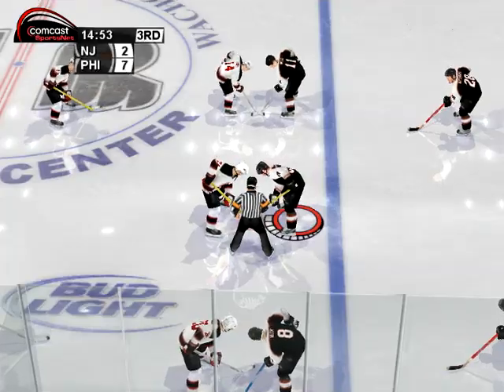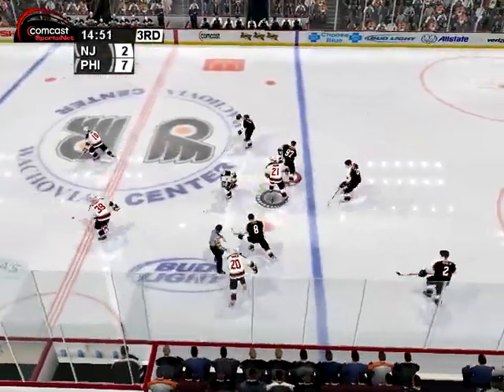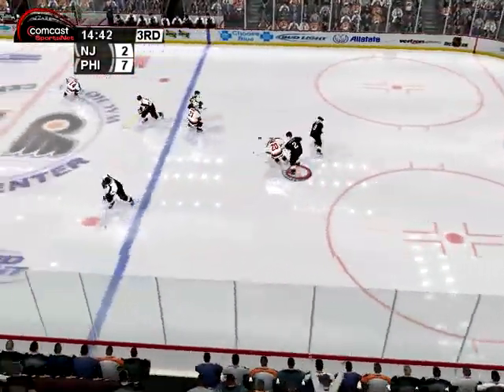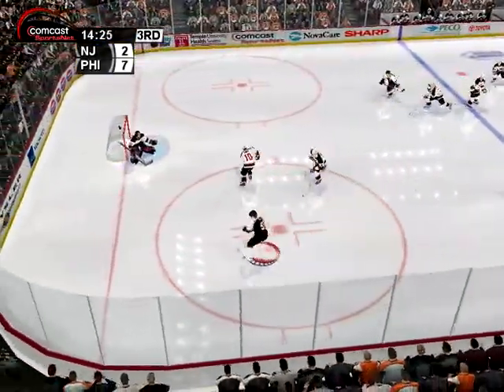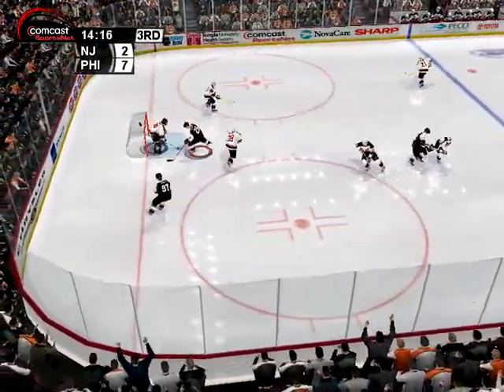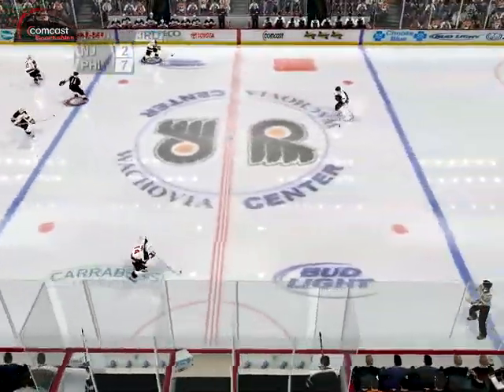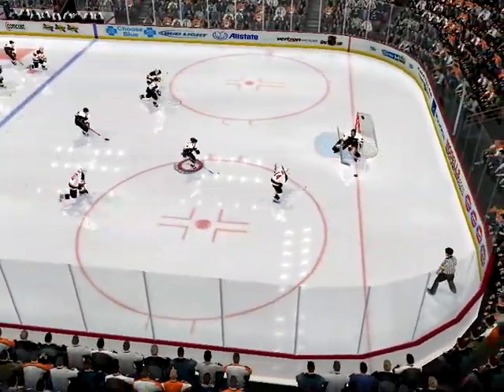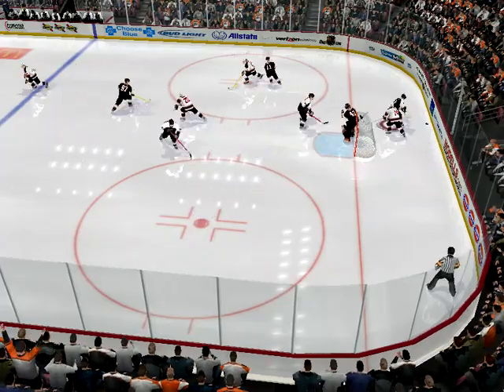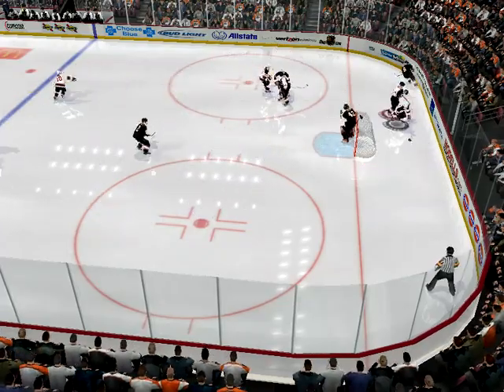Weinridge finds the loose puck. Roening shoots quickly. Schwab made the pad save. Gionta takes control of the puck. Rayom backhands it. Taken by Philadelphia.